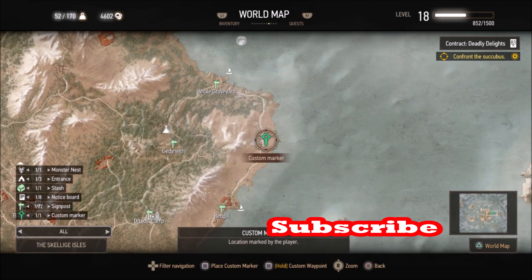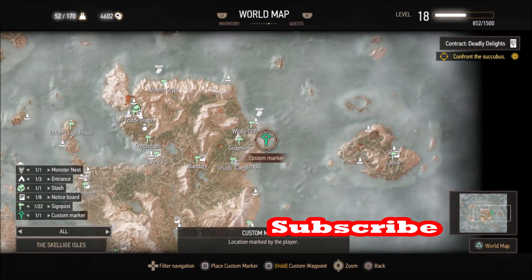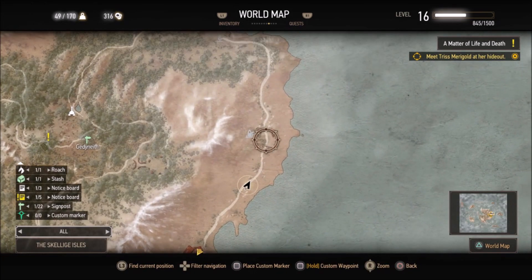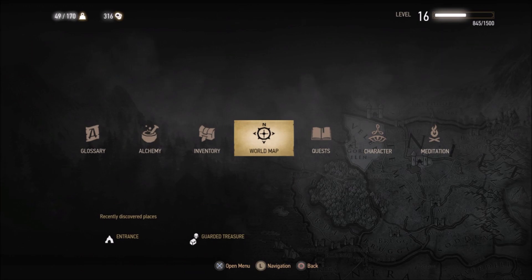The Cyclops is located next to a place of power and also some Witcher school gear. He's a level 30 character that respawns, and he'll respawn if you just meditate for one hour.